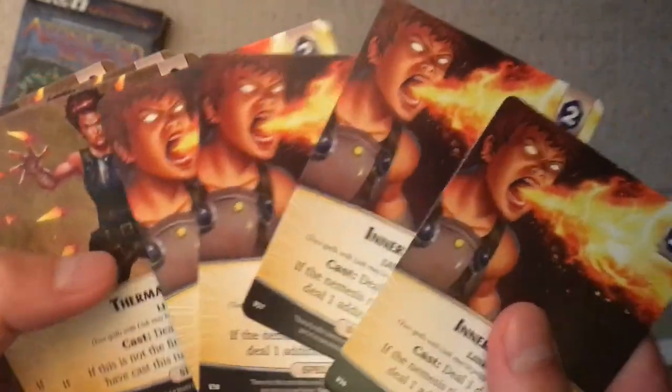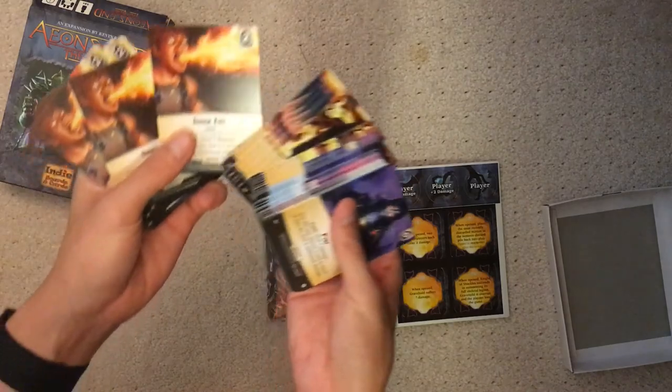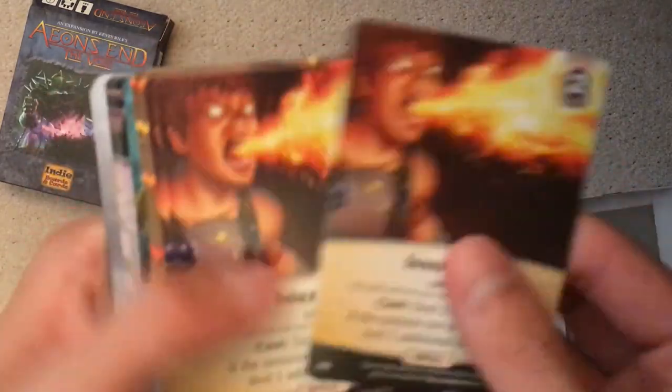You get five copies of each spell. Inner Fire: one, two, three, four, five. Thermal Dart: one, two, three, four, five.